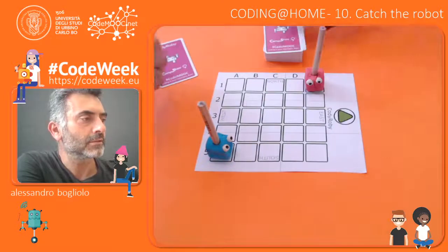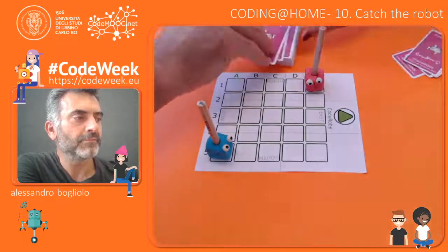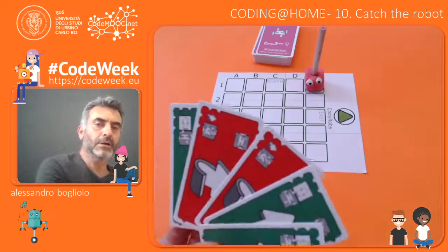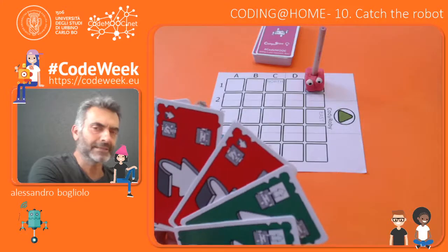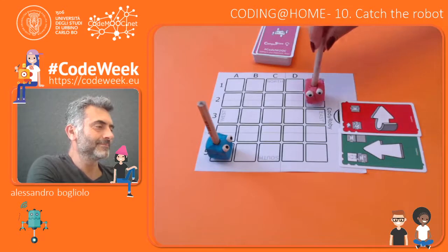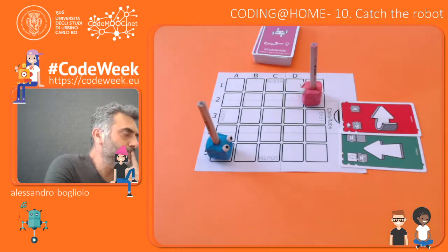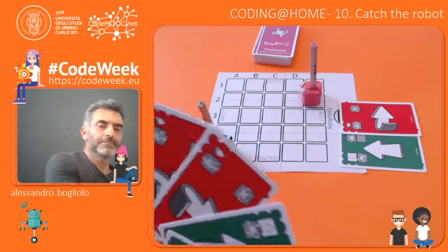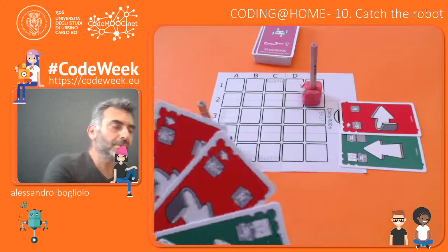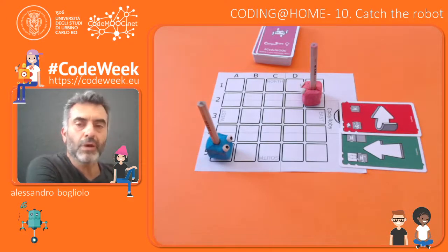We take one card each: two, three, four, and five. You can move first. So those are our cards.